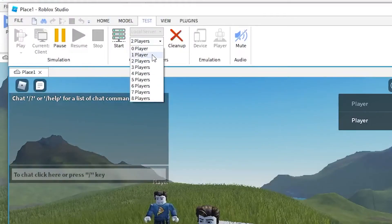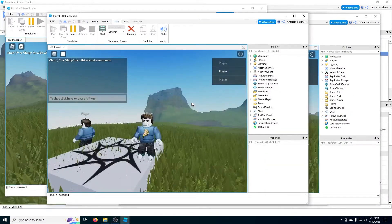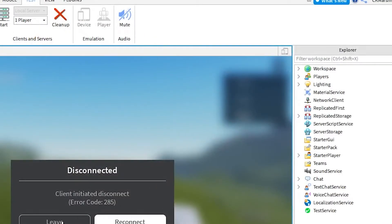If you want to add a new player after you've launched the game, change the dropdown to just one player and hit Start again. This will add one new player to your game so you can test what happens when somebody joins late. When you're done testing, just click on the Cleanup button in any of the windows and it should close all of them down.